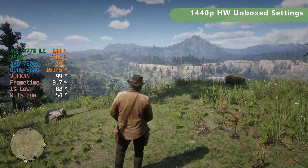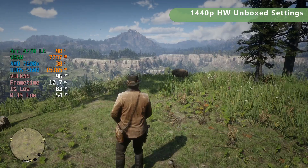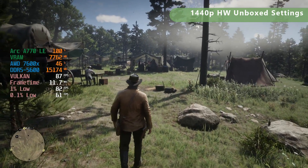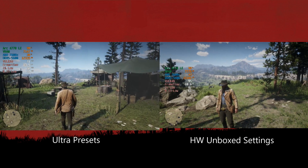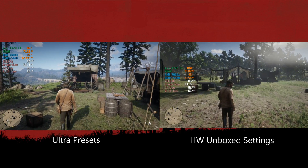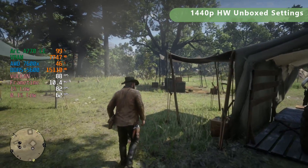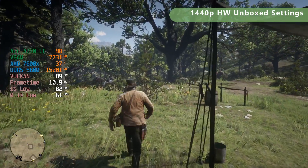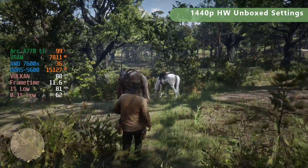Now at 1440p, same thing — Hardware Unboxed settings, no FSR. Basically a mix of ultra and high settings with a few tweaks to bring up performance where it's needed. Look at that — we're at 87, 88, even 95fps over there. I guess populated areas are worse, but the 1% lows are 82 and the 0.1% lows are above 60. This is really good performance. I wish I'd known about this before, because my previous video just used basic presets — this is so much better.